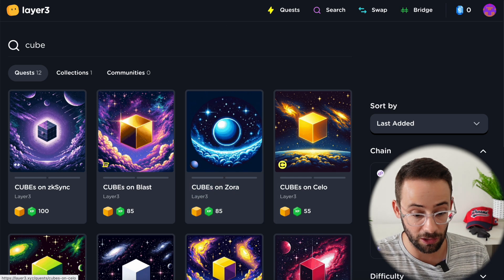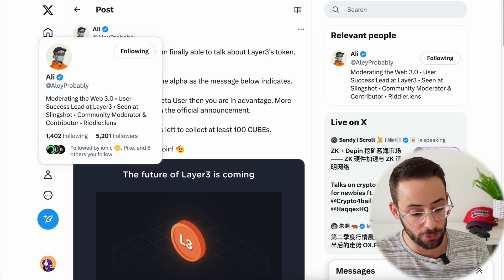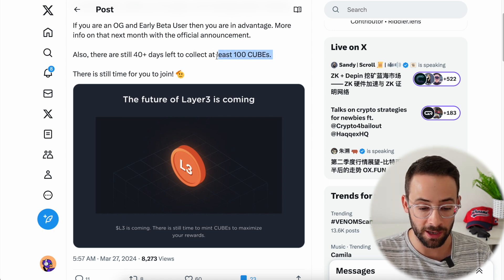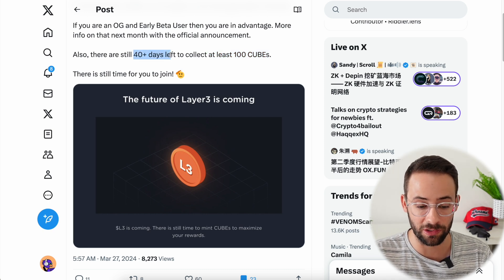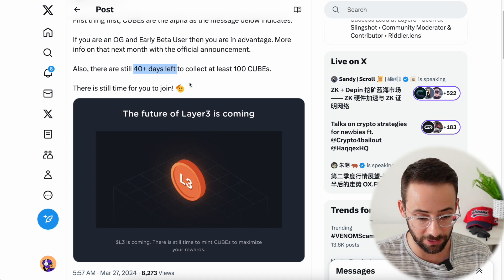Before I get into how you actually collect them, let's check out this post from Ali, who is the success lead at Layer 3. The TLDR is that you need to collect at least 100 cubes on the platform in order to qualify for the airdrop. There's still actually 40 days left, so you still have time to farm the Layer 3 airdrop if you want to get in on this.